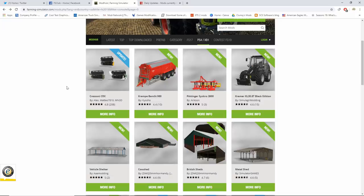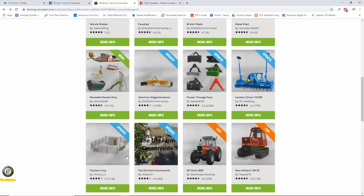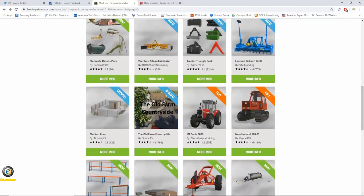The new mods we got were the Chrisani CRX, the Crimpy Bandit 980, the Pottinger Synchro 2600, Kramer KL 30, the Black Edition Vehicle Shelter, Cow Shed, British Sheds — Normandy has been putting out placeables like crazy — we got Metal Shed and the Placeable Details Pack. Then we got updates to the Venus Silage Distributor, Tractor Triangle Pack, Zim Limkin, and Zircon 10 300.